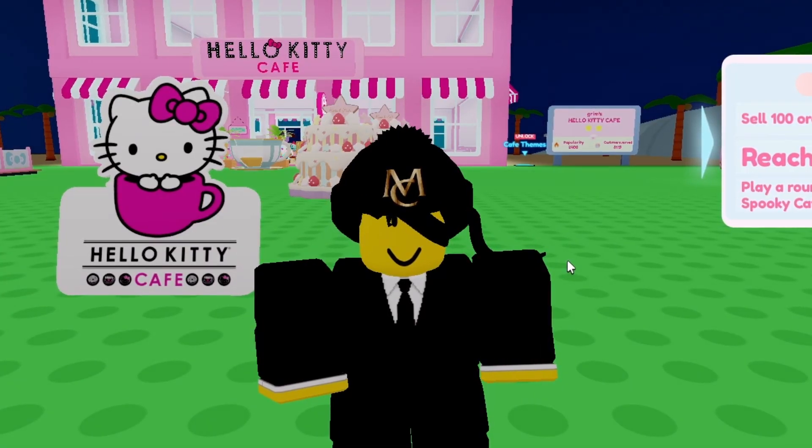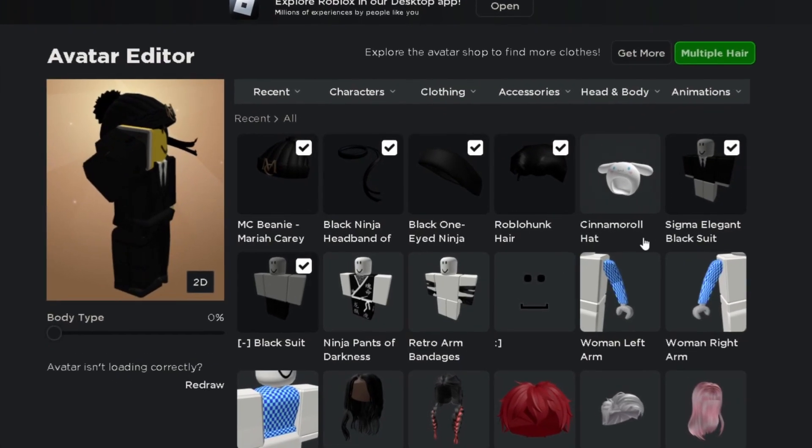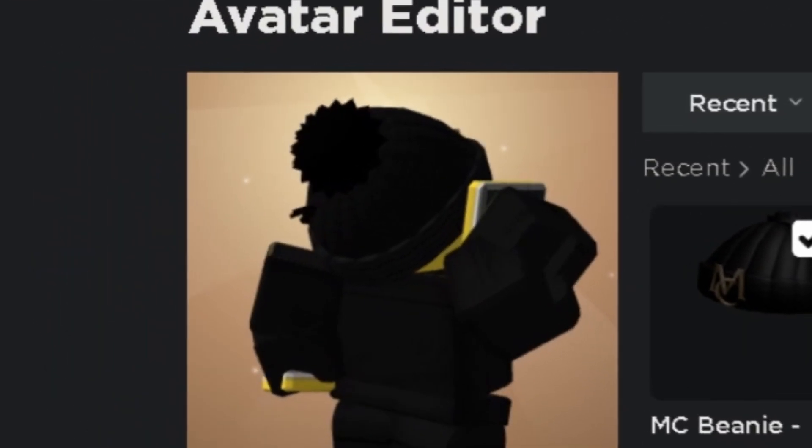Anyways, I'm going to confirm that I did actually get the item — here I am in my inventory and I have the item right here. Thank you for watching, hope this helped, and see you in the next one.